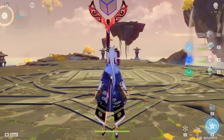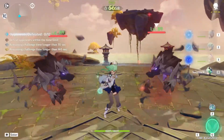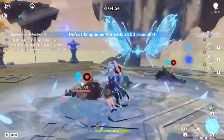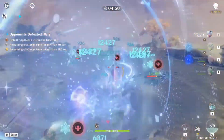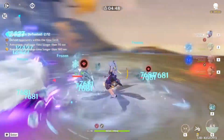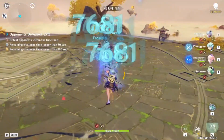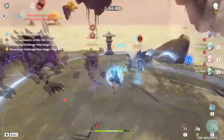Ganyu is a 5-star bow user and mainly a cryo DPS, but she's also very good at support. Both of her builds are pretty free-to-play friendly because she has great free-to-play weapon choices like Hamayumi and Mouun's Moon, which are very good. Her best-in-slot weapon is obviously Amos' Bow.